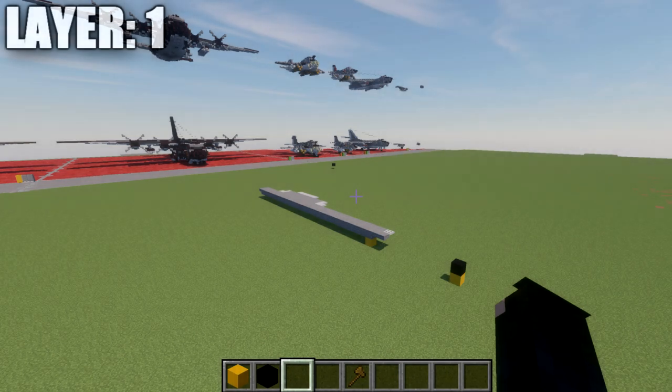Moving into our first layer here, one thing I want to mention before we get started: if you're completely new to my aircraft tutorials, the way I like to structure these is half on camera, half off. What this means is we're building the entire center line of the aircraft and everything on the right side of the fuselage, then it's up to you to flip it over to the left side.